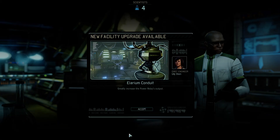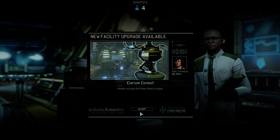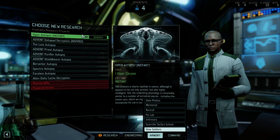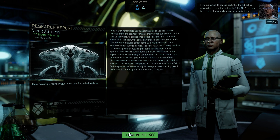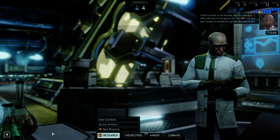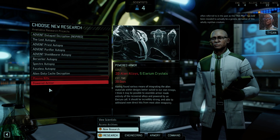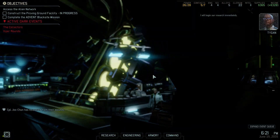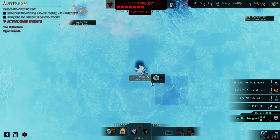This is very good. Illyrium conduit is going to make us have more energy, which is important. Viper autopsy — instant viper autopsy is very good, this means we get better medkits. These are all good in their own way, but I really need the intel. So we're going to go for the Advent data pad — it's just one day. Let's get the intel going.